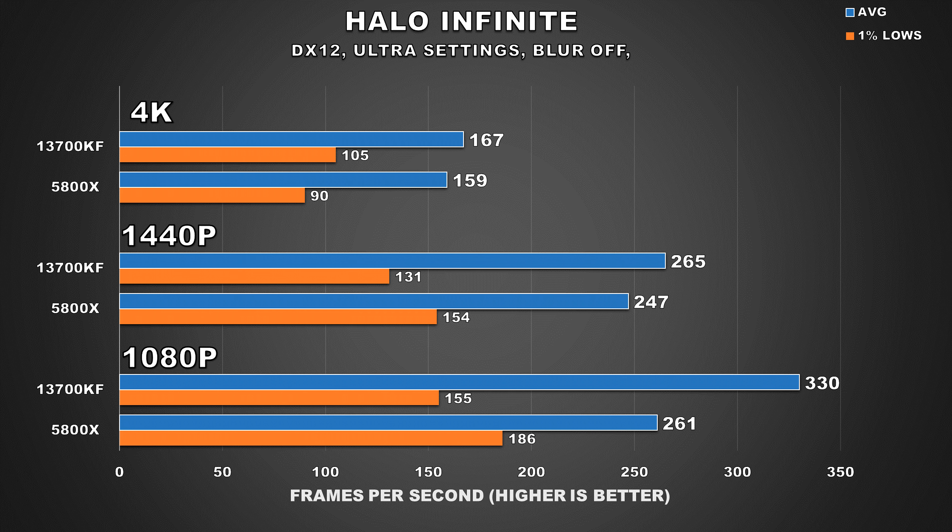Halo Infinite is a game I had such high hopes for but ultimately got let down by the lack of features and poor monetization. I haven't played it since about a year ago, but I've been hearing it's in a better state. As for performance, I've never really had any issues with this game, and at 4K it delivers a good experience regardless of which platform you're using. What I found really interesting was that at 1440p, average FPS figures go up significantly with the advantage on the Intel side. However, the 5800X is 18% better when it comes to 1% lows, whereas at 4K the 13700KF was 16% better — and these results were attained from an average of 3 runs. At 1080p, you'll notice way better average FPS on the 13700KF, but 1% lows are much worse, which may not make it seem that much smoother.